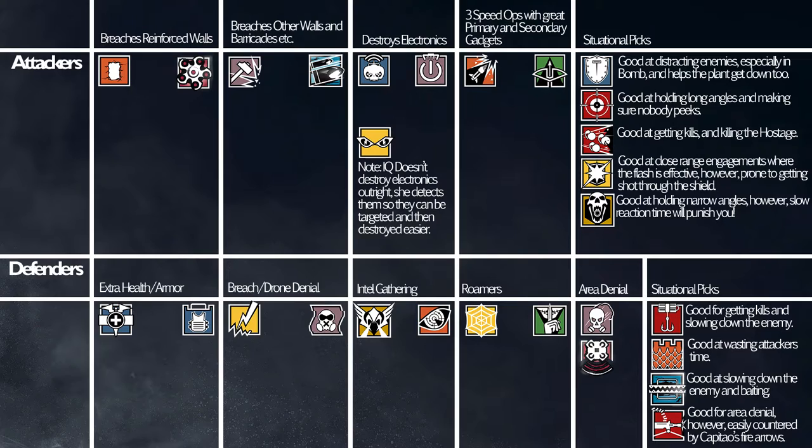For Fuse and Blitz, these two are good shield operators. Fuse is better at getting kills — and killing the hostage, I had to add that. Blitz is more better at getting kills at close range, but he'll get shot through his shield because of the hitbox, the earmuffs, and the way the shield collides with his body. So you just want to go up close and personal with him, especially because you can flash and just wreak havoc on anybody.